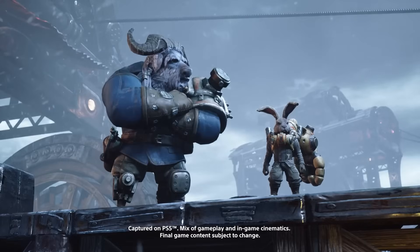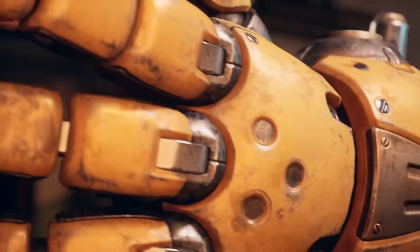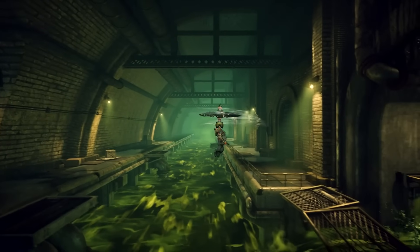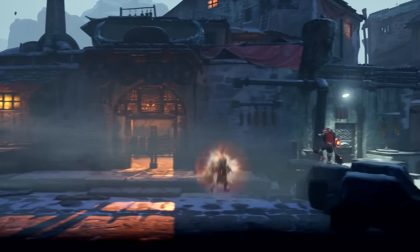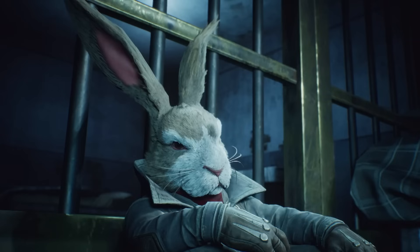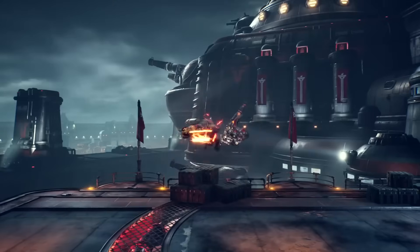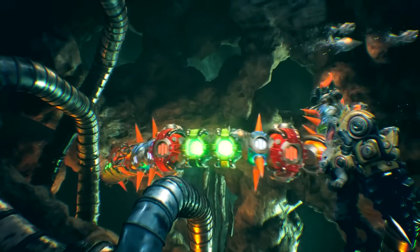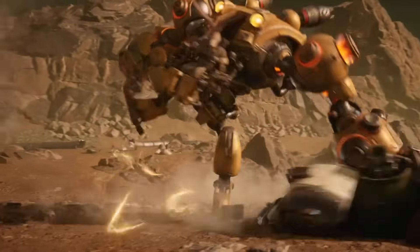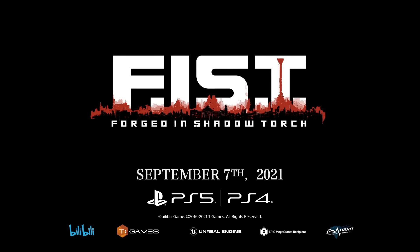Fist: Forged in Shadow Torch is coming September 7th. This is a game I've been looking forward to for quite a while — I was unsure if it would drop this year. It's described as a diesel-punk Metroidvania title. I really like the look of the game. It's been flying under the radar, but when Metroidvanias deliver, they tend to gain a lot of traction. The game features seamless maps filled with challenges, an arcade combat system with seamless switching between three weapons, and diesel-punk aesthetics crafted with Unreal Engine 4. Anything over $30 would be a stretch — ideally $20.